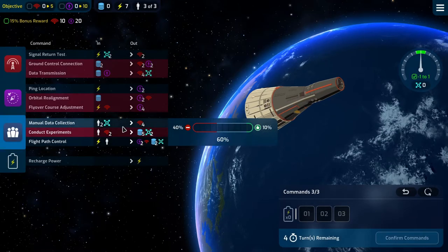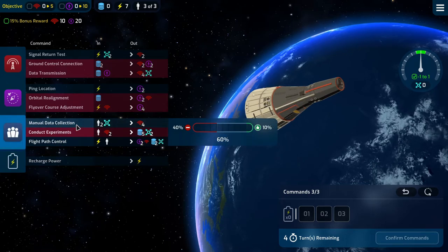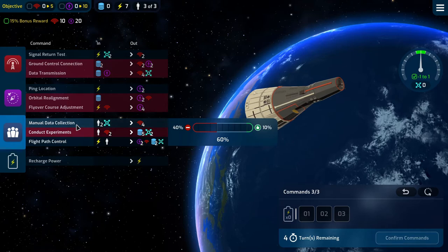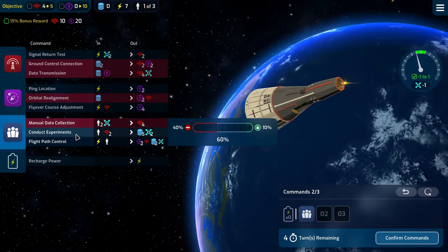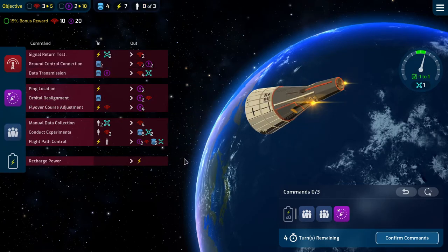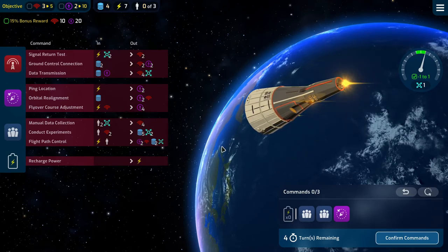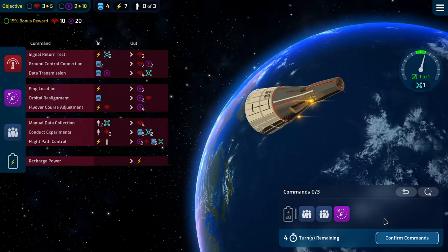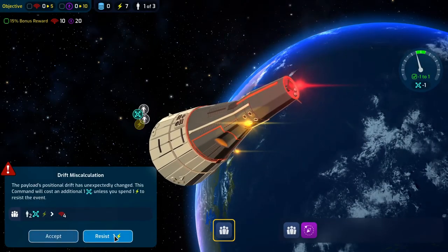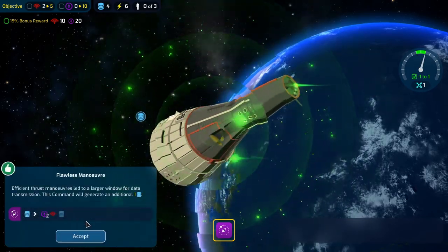We have some drift we need to deal with. We need 10 and 20. We have 4 turns to get it. We'll start out like this — get a 3, 2, and 4. That sucked. Persistent. Nice bonus.